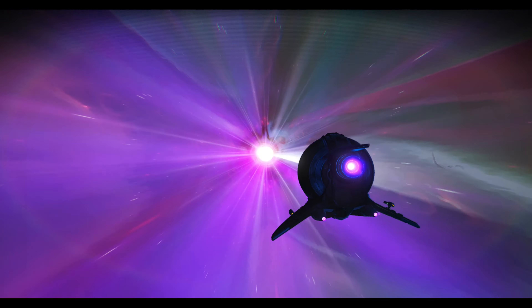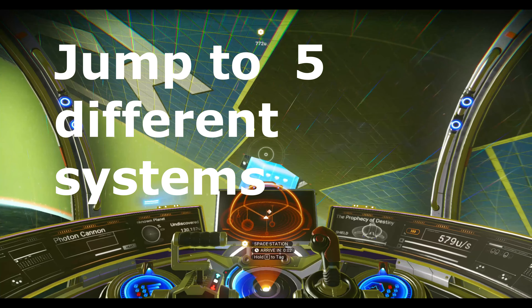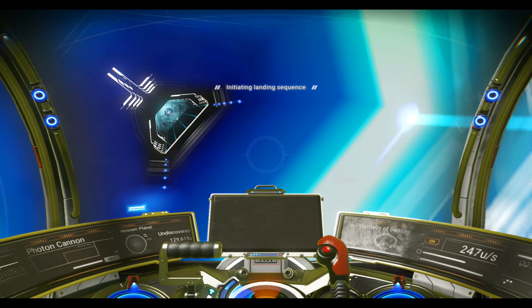Then jump into step two. Use your hyperdrive to jump to five different systems. Once you are on the fourth jump, hold and move to step three.